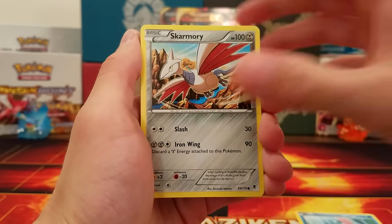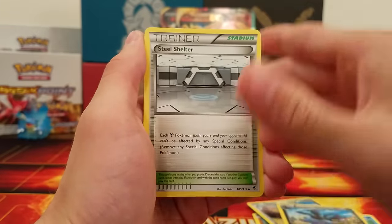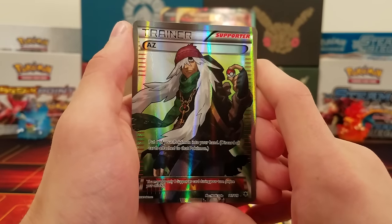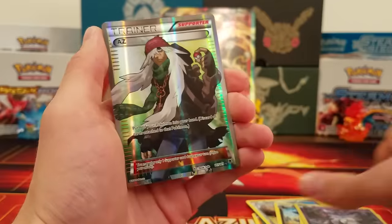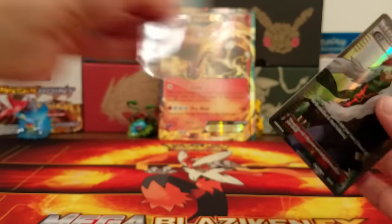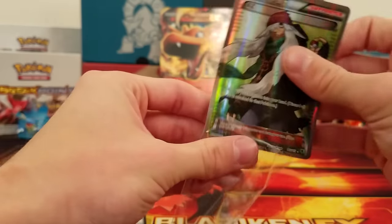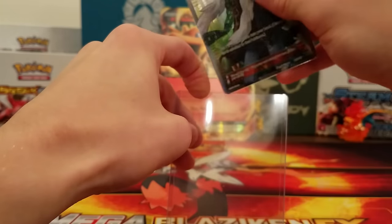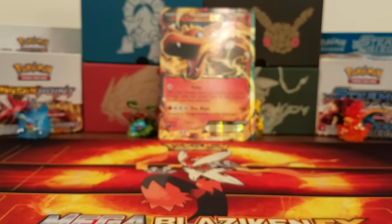Phantom Forces pack: Alomomola, Skarmory, Roggenrola, Frillish, Venonat, Klefki, Zweilous, a Steel Shelter — I haven't got one of those yet — Litwick, and wow, a full art AZ! That's sweet. You put one of your Pokemon into your hand and discard all cards attached to that Pokemon. I've never had an AZ ever, so it's actually cool that the first AZ I get is the full art. I'll put this in a sleeve and top loader — what a beautiful card.